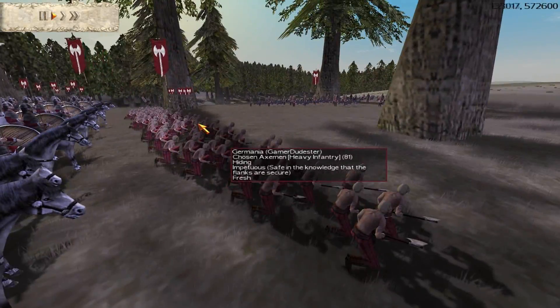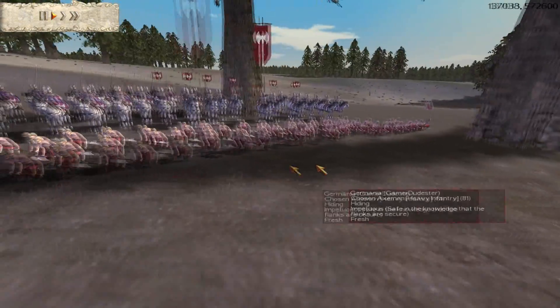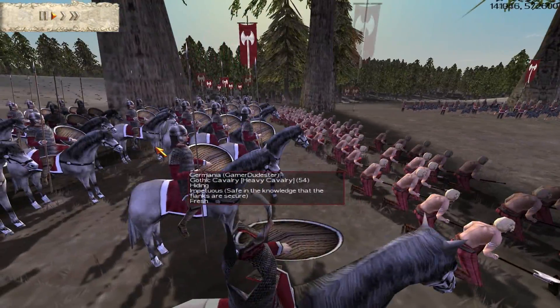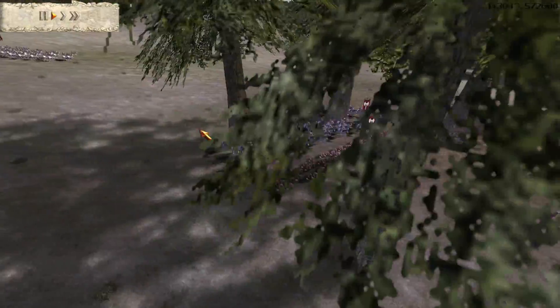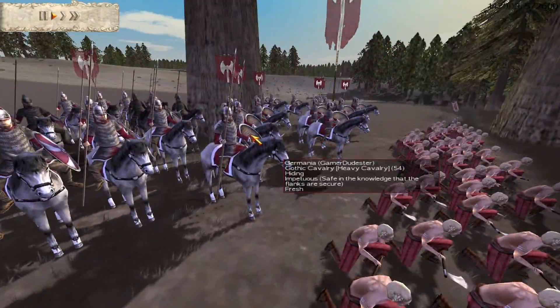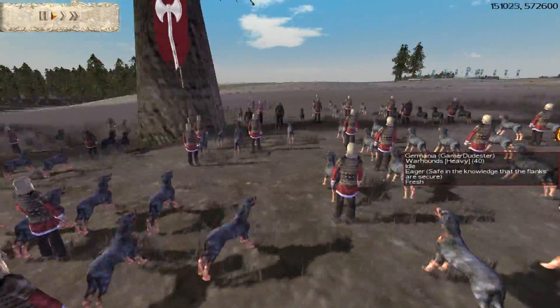Over here on the left in the trees I've got my chosen axmen, and these guys have brutal attack — I think their attack was up to 22. They're in the woods here with one of my Gothic cav units. I've got 3 of those, with a lot of upgrades — they've got gold. And here is a unit of dogs. The reason I bring dogs is they're a unit that's going to help me pincer my opponent.